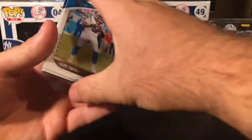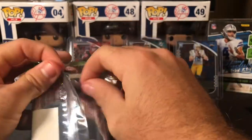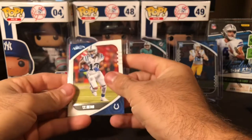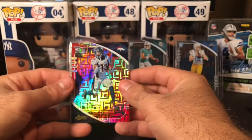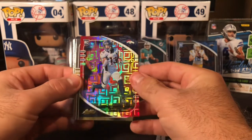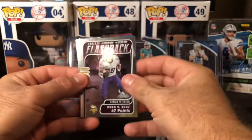Yeah, the white bugs me. Unless it's game-used and it's got dirt or blood on it, it's not the most appealing. TY Hilton, ooh we got something cool coming up — Raheem Mostert and a KJ Hamler. That is a very nice card — rookies too, that's pretty sweet. Adrian Peterson Flashback in the Vikings jersey.